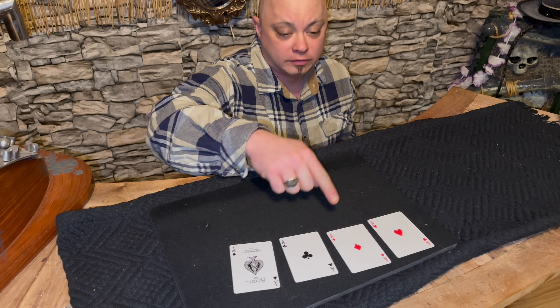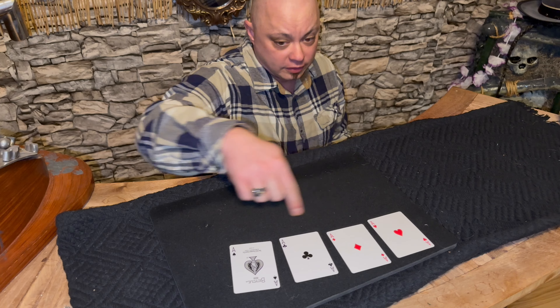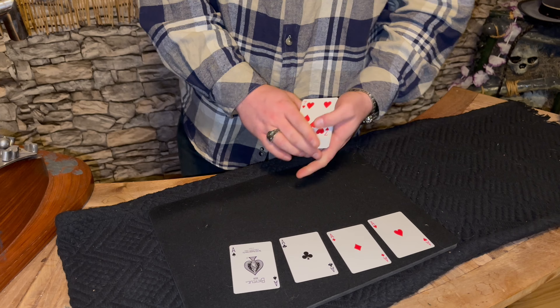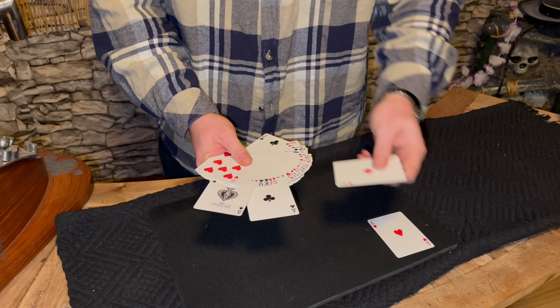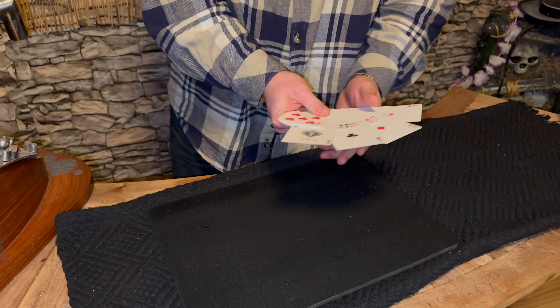The world-famous four ace trick — called the world-famous four ace trick because it involves four aces. Pretty simple. A normal deck of cards. Never trust somebody who says 'a normal deck of cards' — sounds so suspicious, but magicians always say that. So, who am I to fight the magic norm?